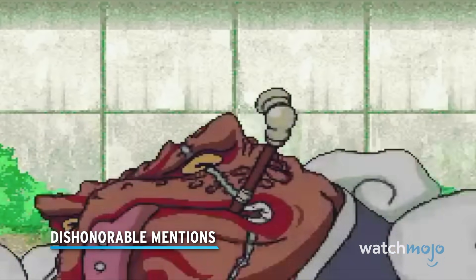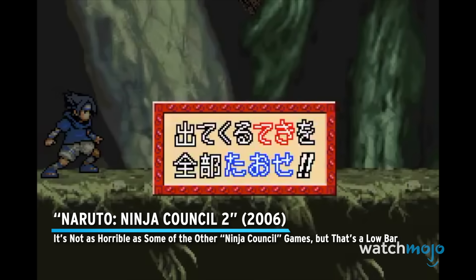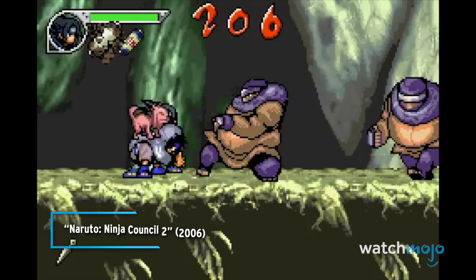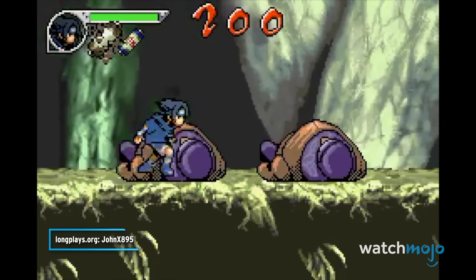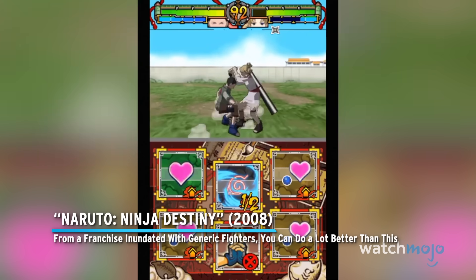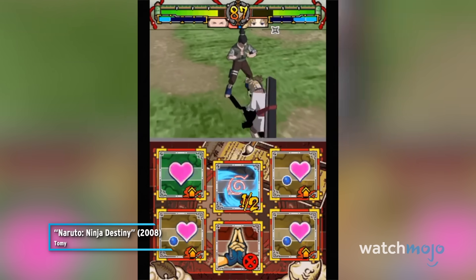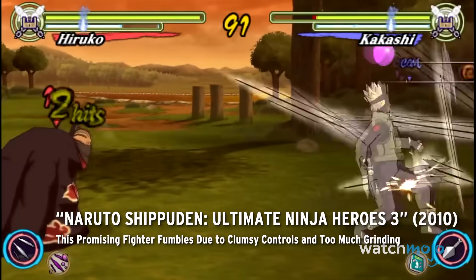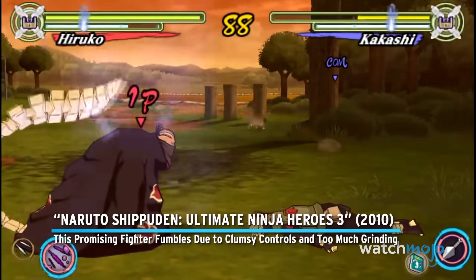Before we unveil our number one pick, here are a few dishonourable mentions. Naruto Ninja Council 2 — it's not as horrible as some of the other Ninja Council games, but there's still a low bar. Naruto Ninja Destiny — from a franchise inundated with generic fighters, you can do a lot better than this. Naruto Shippuden Ultimate Ninja Heroes 3 — this promising fighter fumbles due to clumsy controls and too much grinding.